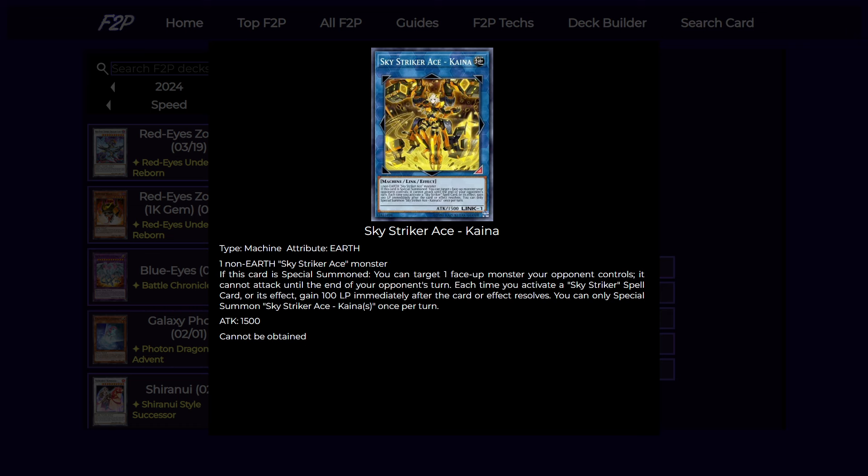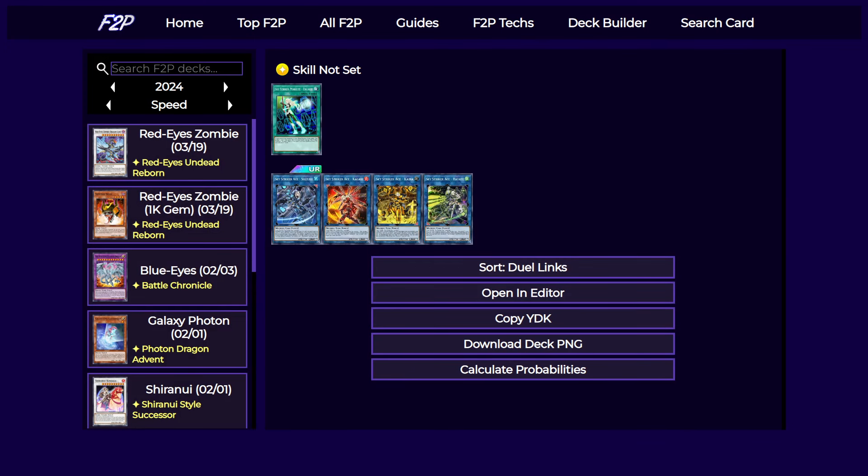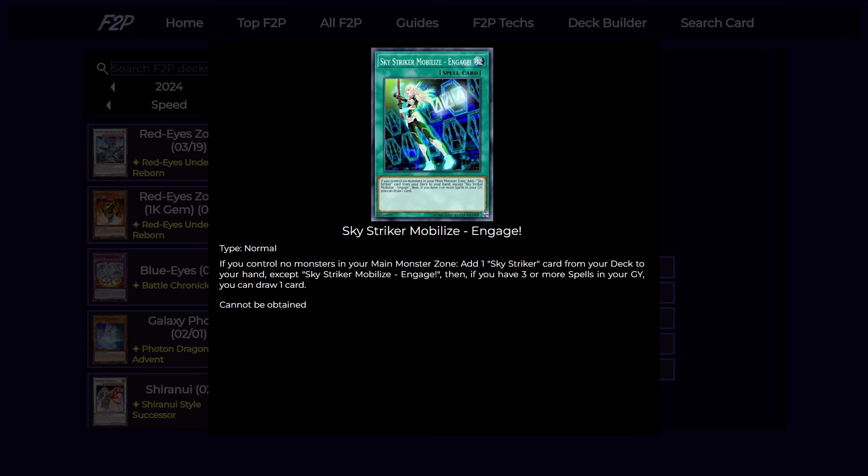Finally we have the defensive link, Kaina. This card can basically negate an attack, which is a really good thing to do when you tag out for a link with Ray during your opponent's turn — so you can stop an attack, and also even if your opponent has another monster that attacks your link, you can still at least summon back the Ray from your graveyard.